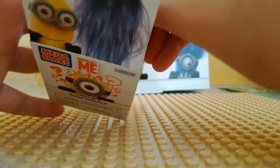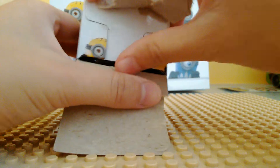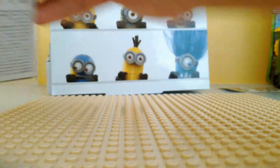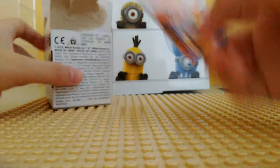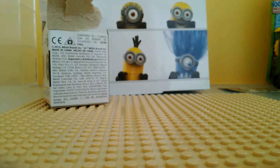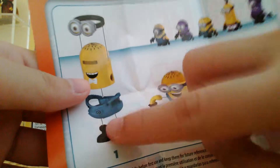Oh look, we have the two-eyed minion — awesome! The packaging is really really nice. We also have one minion, just cute. Before we start, let's take a look at the leaflet inside every box. Let's see here — okay, on the bottom it tells you how to build them.